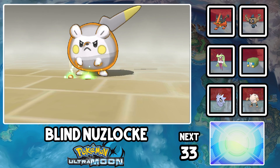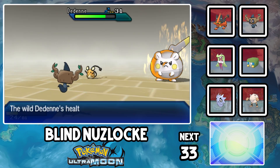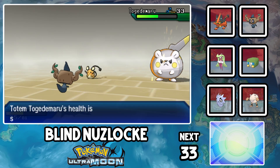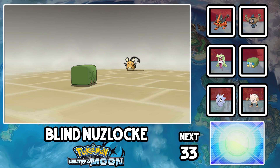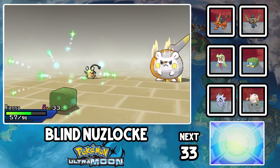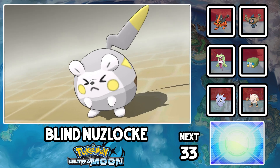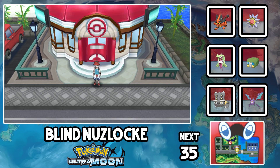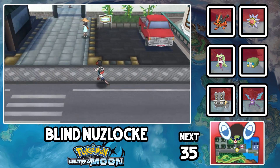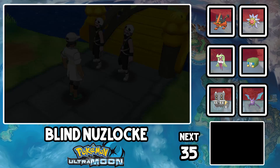Since these Totem fights are basically a 2v1, which is bullshit, that means Paris can set up two Leech Seeds against both opponents. With our team having double recovery, Reflect damage reduction, and some super effective moves from London and Vienna, we can pretty easily chip down Togedemaru and win our 5th Totem fight of the run. Now that we've actually beaten a major battle with no casualties, we can comfortably move towards our next Totem. Oh wait, did I say comfortably? I meant absolutely batshit insanely.